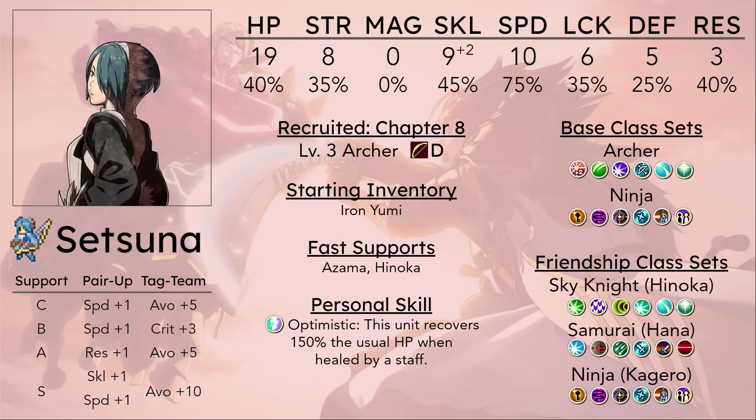Setsuna is most useful when used as a utility unit, and what really sets her apart is her pair-up bonuses. Archer gives pretty good pair-up bonuses, notably giving 2 Strength and 2 Speed. Starting in Archer is really good as a pair-up bot, and her reclass is Ninja, which is also an insane pair-up bot class. So it doesn't really matter what class she's in within her natural class set — she will usually be a pretty solid pair-up bot for any of your main early-game units.